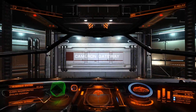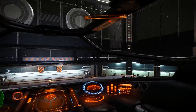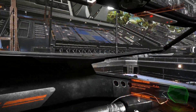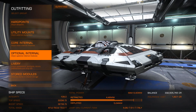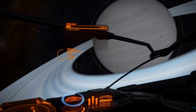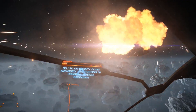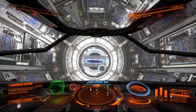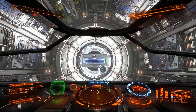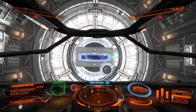Today we're looking at Elite Dangerous, the 2014 space trading, fighting, and exploration sim from Frontier Developments. In Elite Dangerous you control one of several different ships, running goods throughout the galaxy, exploring incredible sites, and fighting to stay alive — all within a one-to-one recreation of the Milky Way galaxy. As you might expect, this game is quite deep in terms of controls.